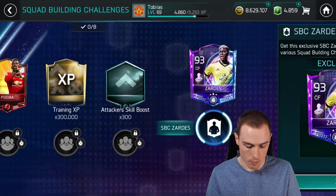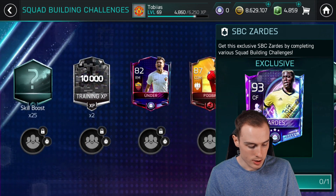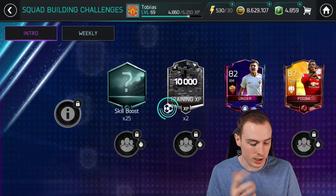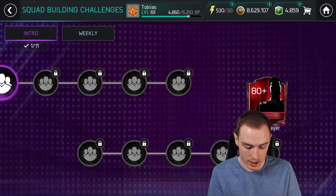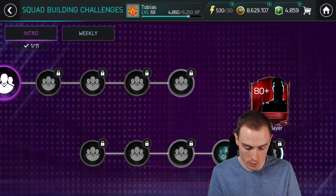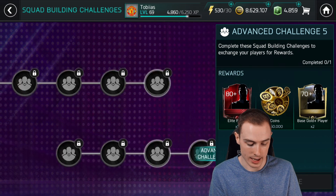Oh wow, that looks so nice! So let's have a look at what this is saying: 'Complete the five beginner challenges to unlock.' Now that you've learned the basics. For the rewards you get skill boosts, you get XP, you get players, more skill boosts, and then the end reward is a random 80-plus elite player. Fantastic, let's get straight into this.